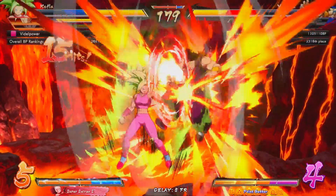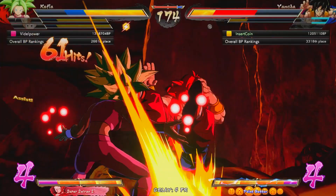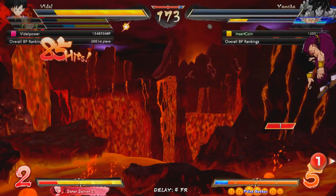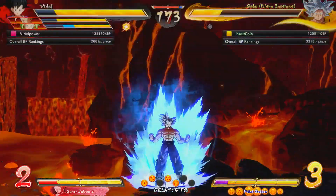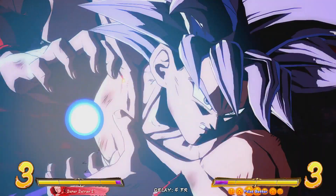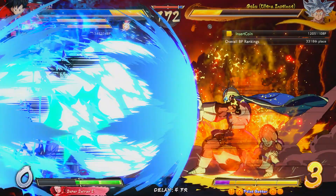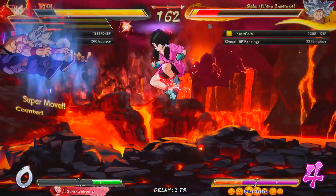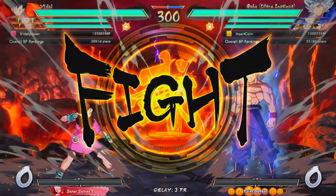I tried to duck under that — I guess maybe only low profiles can duck under that. We get hit with the Videl C assist into the quarter circle forward special, into the Gohan, into the level 1, into another level 1. Look at this guy go — holy crap, this is incredible. What a phenomenal player. I'm having an absolute blast. I know he's calling in the Great Saiyan Man — he always does. I just wish I could call out everything else he's doing. And she gets the kill with Great Saiyan Man — that was an incredible game.